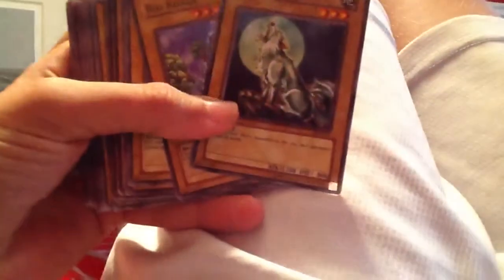What is up guys, it's Technically Yugioh. Welcome back to another Yugioh collection video. Today I'm showing all of my Beast cards. Okay, so first up it's a Silver Fang. Big Koala — by the way, I just came up with the idea for this.